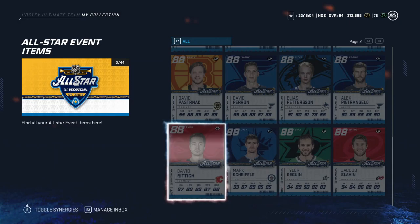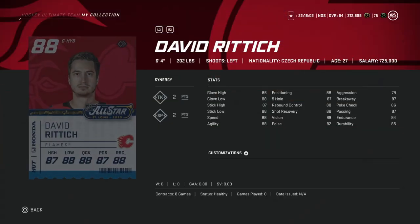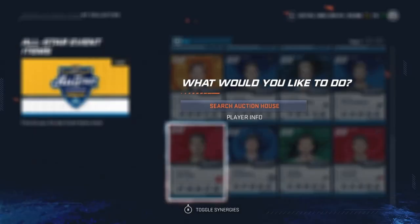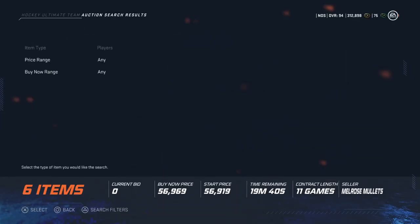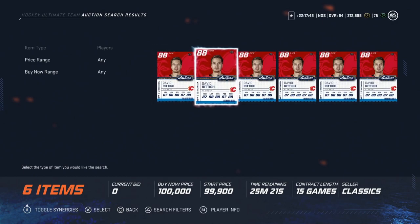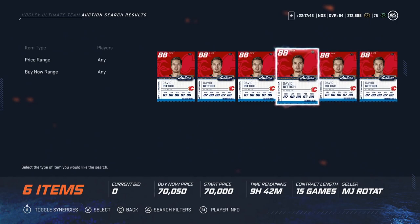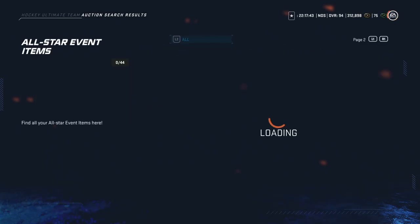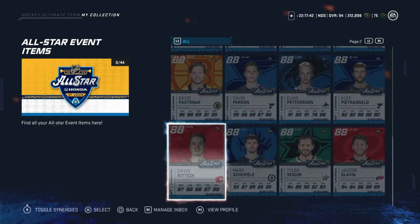Then we've got Calgary's David Rittich. I would probably buy him regardless. He's 6'4", 202, under 80 aggression — which is the play, guys. Under 80 aggression has been what is consensus just the best type of goaltender in NHL 20, and you can get him right now for about 50k. Great buy. If the Pacific Division somehow wins, then you're laughing — you've got a good goaltender for super cheap and it's definitely worth 50k.